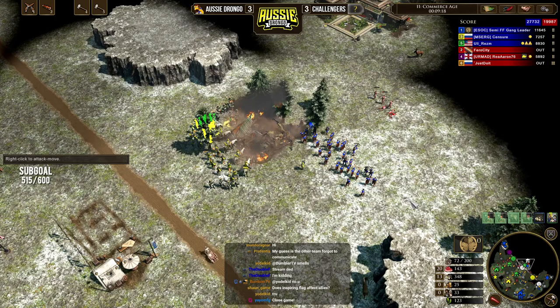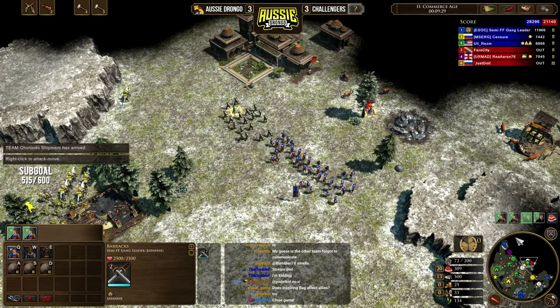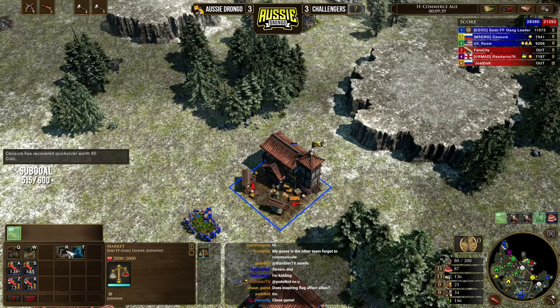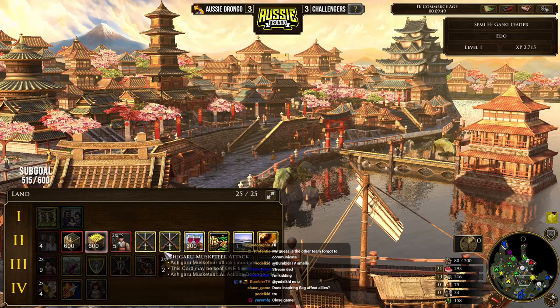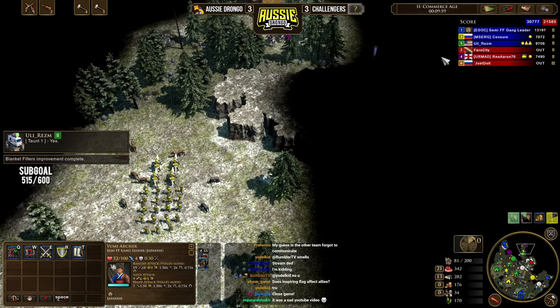Two of our opponents are now going out — that's essentially the opening build order. That's the way you want to play it in team games. From here you would transition into a number of different things. You could continue doing this age two play, which is incredibly strong for Japan in age two. You can see the economy we've got behind this. I'm double barracks at this point, very effectively, training villages and making sure I get my upgrades. I can change my income into coin — send 600 coin and go for the third age, or I can send Yumi Attack, which I think is normally the best bet. If you go Yumi Attack, you want to get your upgrades as quickly as possible.